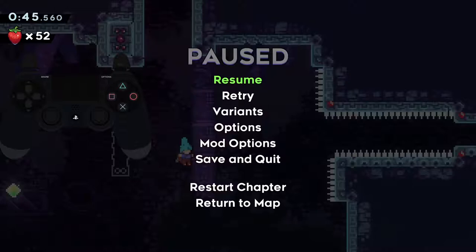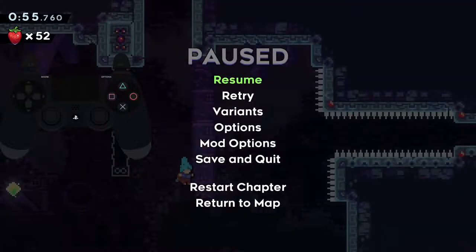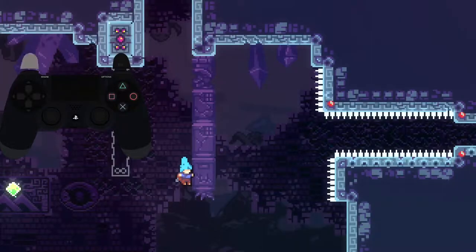We can do this by pausing the game, unpausing the game, and within 0.1 seconds — before the game starts moving again — we just have to press pause one more time. That will allow us to advance the game and do that very reliably.